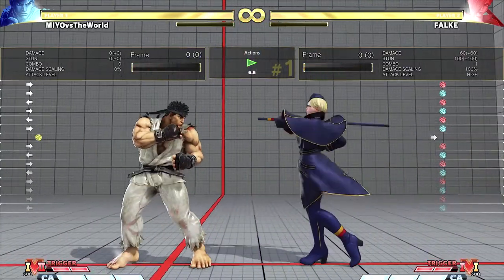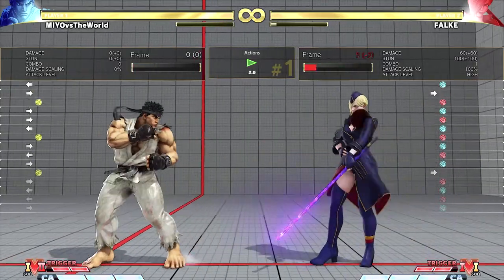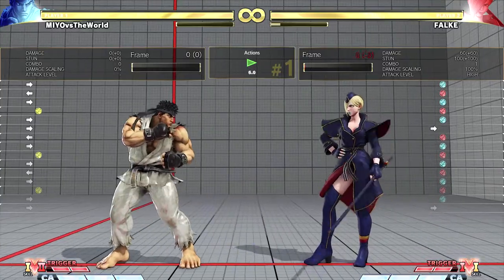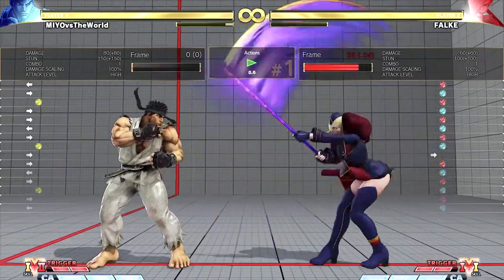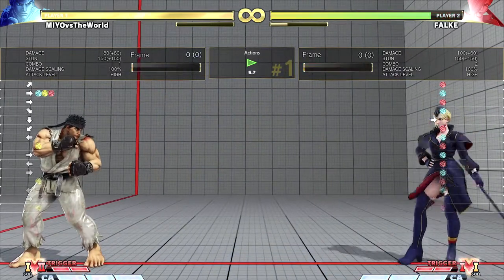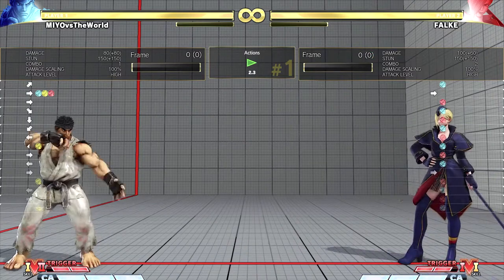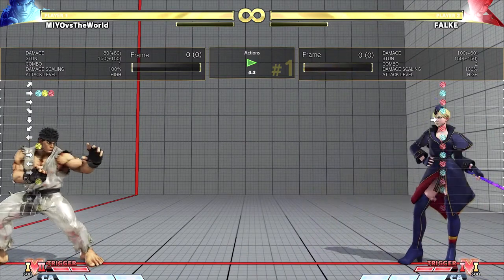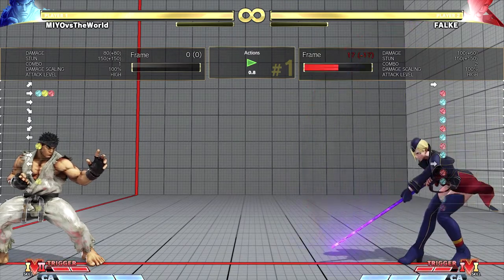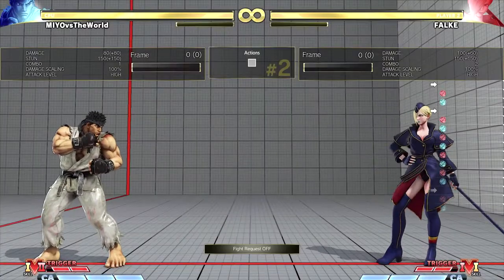I have Juri doing a standing hard punch, and as you can see in the ending frames of her attack you're able to whiff punish her with a medium punch. Medium punches normally have good active frames and good priority, so they are a prime move to use when it comes to whiff punishing. You can actually whiff punish with many moves in this game, but I normally recommend medium punches because they have good active frames and good priority.